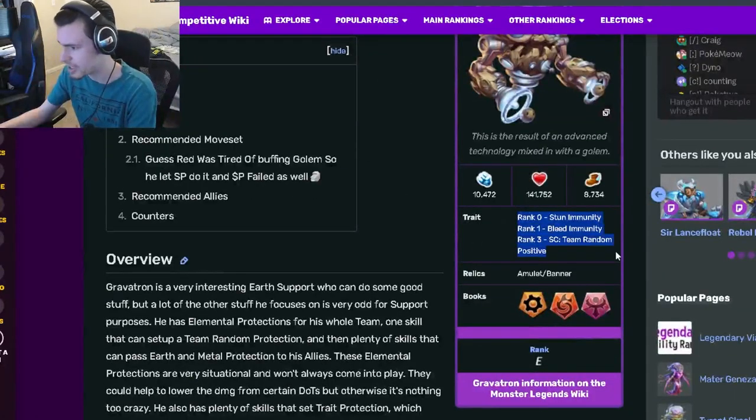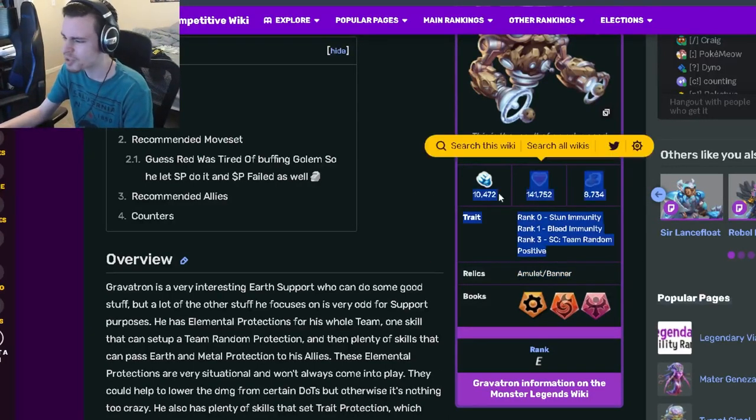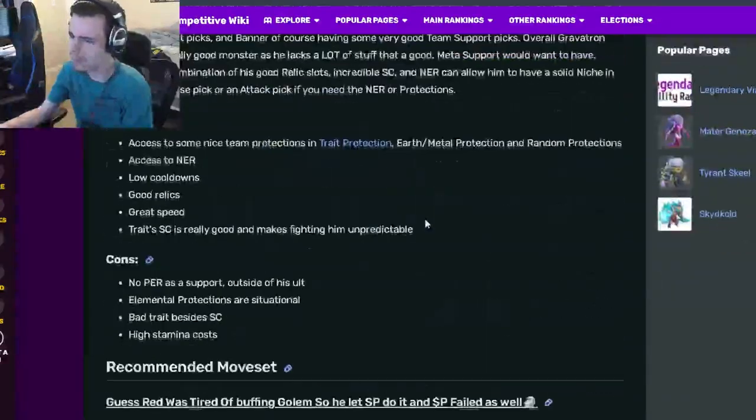Gravitron is a support and his traits are stun immunity, bleeding immunity, and team random positive — those are just kind of bad traits. His relics are amulet and banner, which are actually really good relics. So yeah, bad traits but at least decent relics, which is cool.